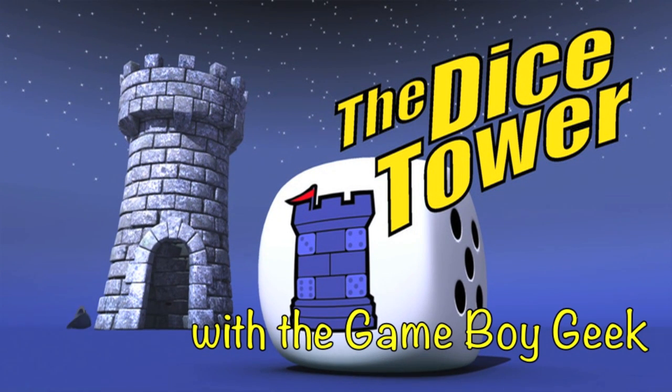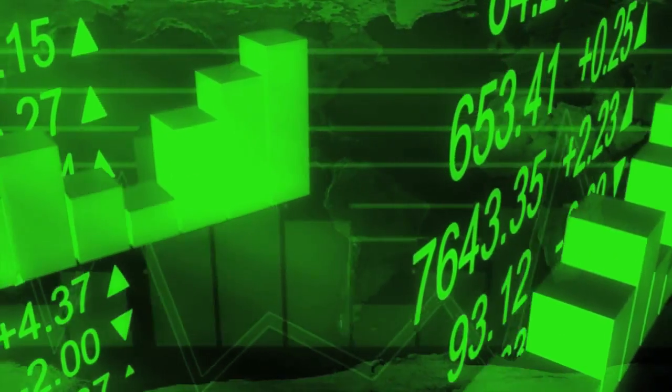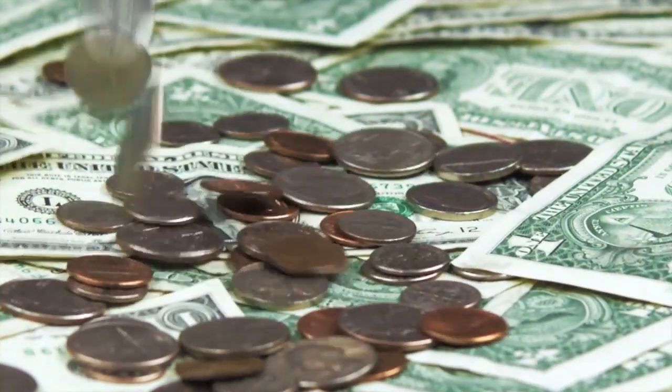And now it's time for another Dice Tower review with the Game Boy Geek. Hello my friends, it's the Game Boy Geek here. Today we're going into the future to the year 2050 and we're going to be all CEOs of corporations, trying to make our corporation good in different areas like environment, social, jobs, and research. It's all about playing with the money — cash is king. We're talking about Green Deal here.